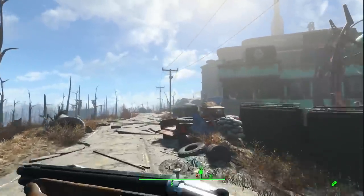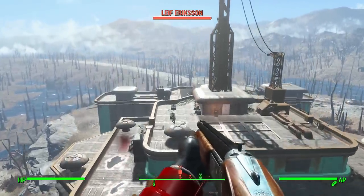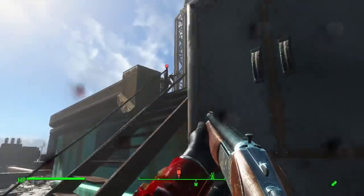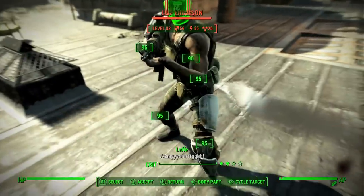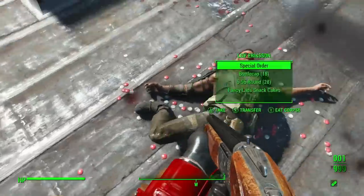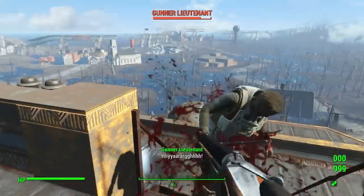Now we are at Gunner's Plaza. I'm going to jetpack to the roof to find this mysterious person that has the gun. I believe this is the person right here — let's go ahead and kill them. Now that that's out of the way, we can get this beautiful gun right here. Make sure to grab the special order off of them too.